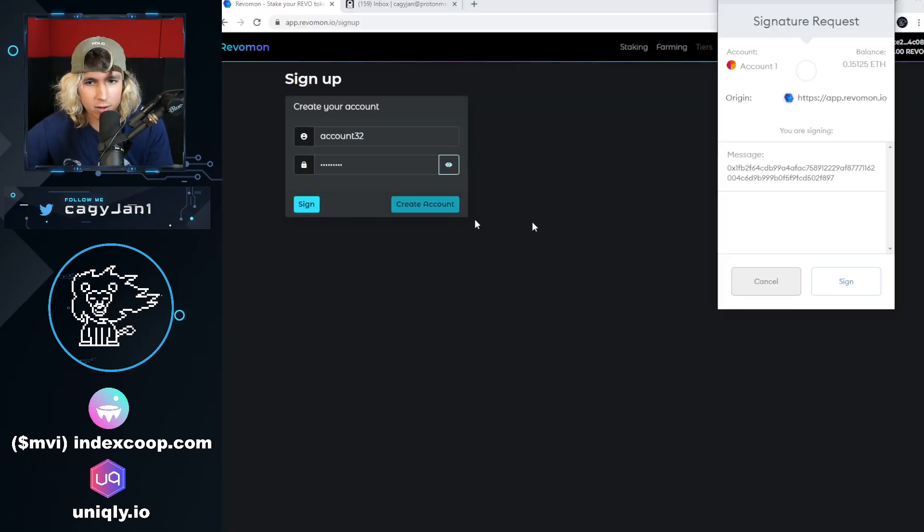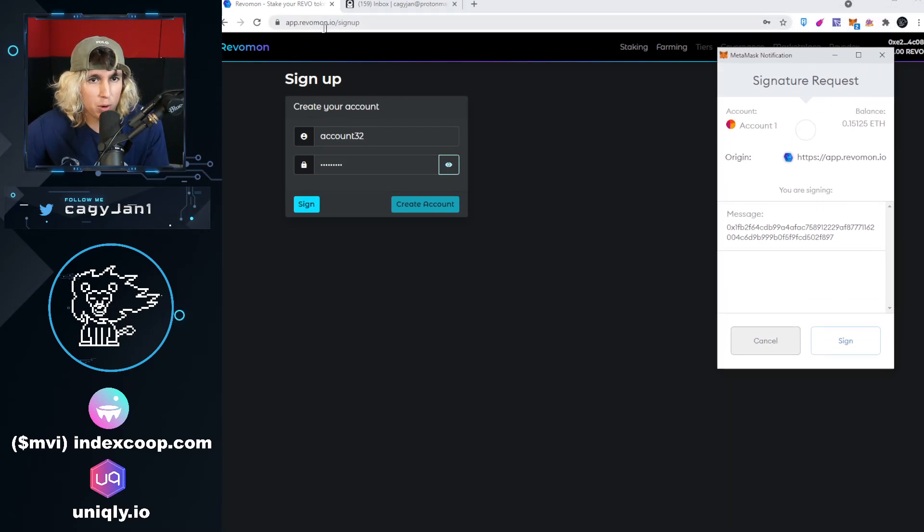I already have my account - I'm gonna sign this transaction. Make sure you have your MetaMask. Go to app.rebelmon.io slash sign-up - I'm gonna leave the link down below. If you have trouble signing up for the alpha, make sure you go into the Discord. You do need 2,500 Rebelmon or REBEL tokens to actually get alpha access. If you don't have those tokens, I do have a video on how to get them.